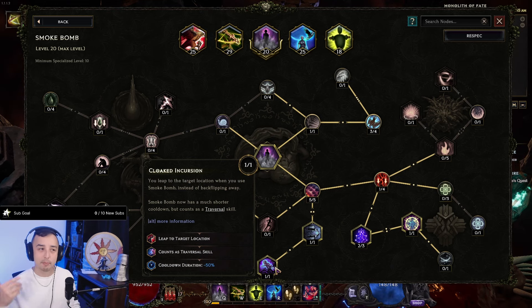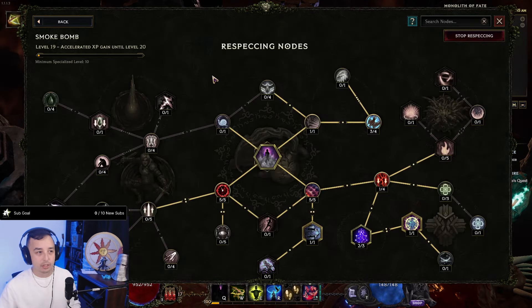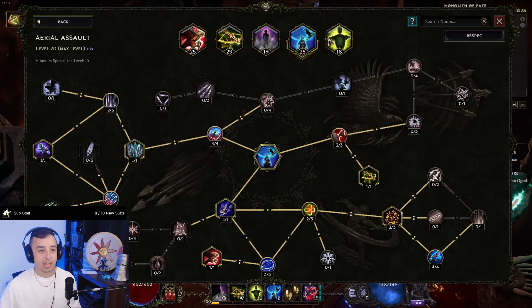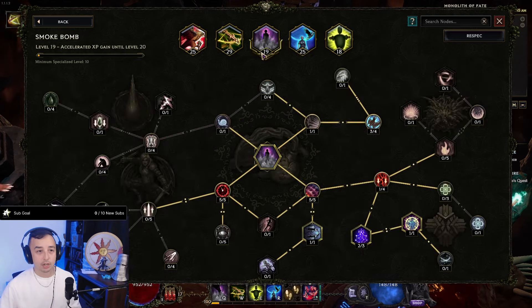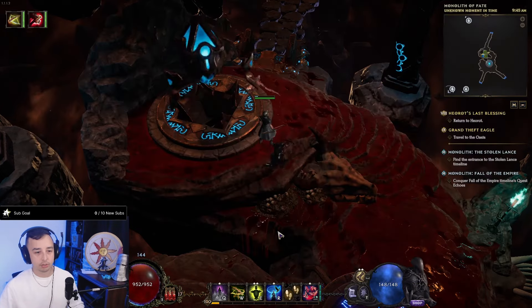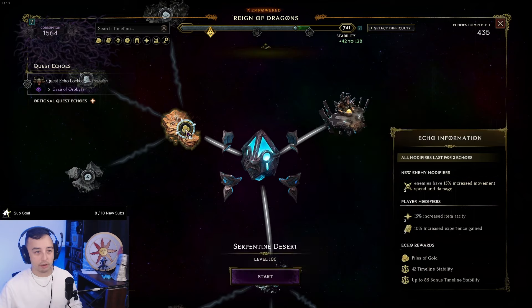Although this is my bossing setup, for mapping I will remove this point. I'll update the actual guide — you can find it in the description and comments. For mapping, I remove the traversal skill on Smoke Bomb, remove the non-traversal skill on Aerial Assault, and use Aerial Assault instead.